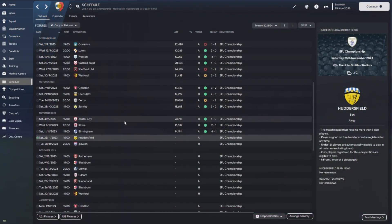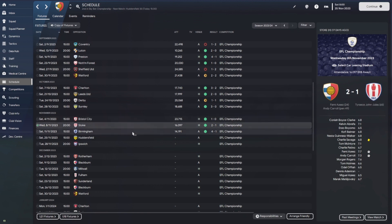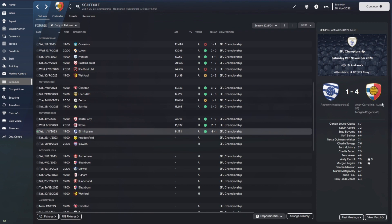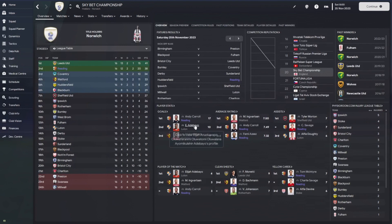Last time out we got three nil against Burnley, beat Bristol City one nil, beat Stoke 2-1 with Andy Carroll getting a goal, and then Andy Carroll got a hat trick against Birmingham. At this precise moment there's no stopping Andy Carroll — he's top goal scorer in the league with 17 goals. We've got the highest goal difference in the league with 20, won twelve, lost two, drawn two.